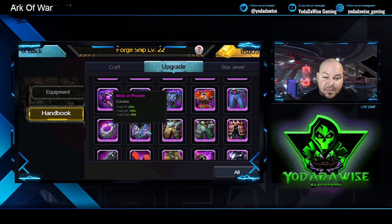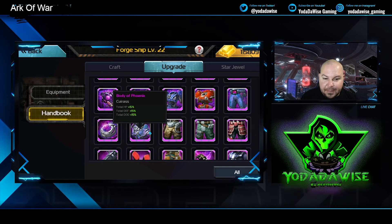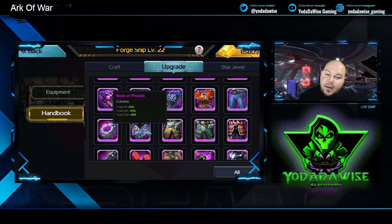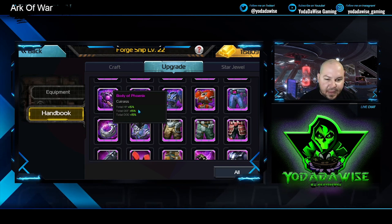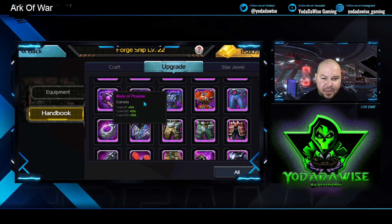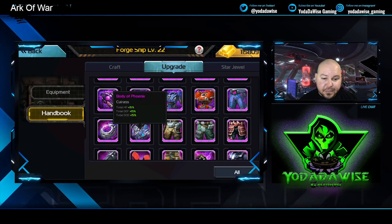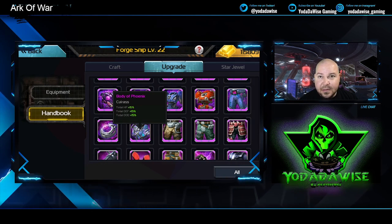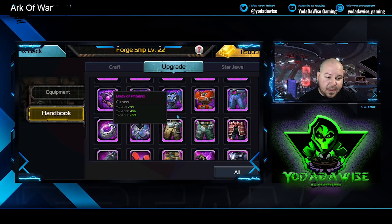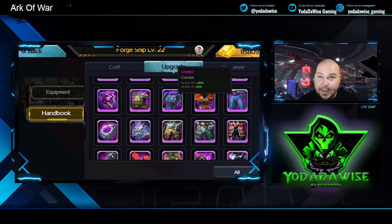Next is the Body of Phoenix — it gives HP, defense, and dodge. It's mainly used for Arc Hall upgrades now, which is where it's typically most useful anymore. On a beginner level, HP, defense, and dodge is not bad. The values are fairly small, but it's an all-around piece for beginners, while the other chess pieces are specific to infantry, walker, and airship commanders.